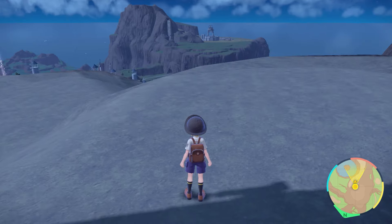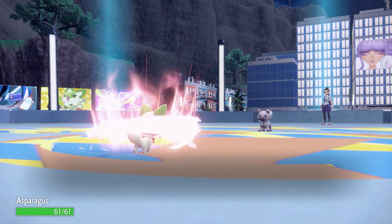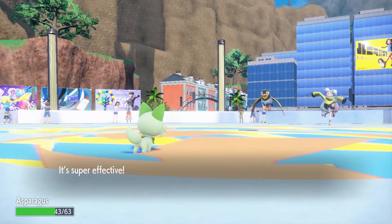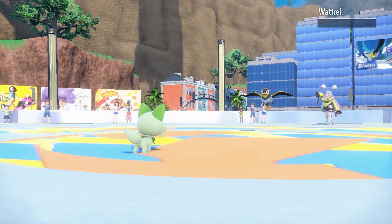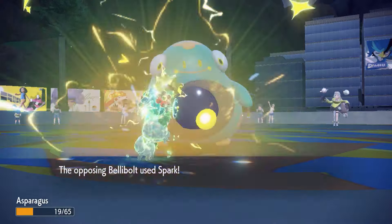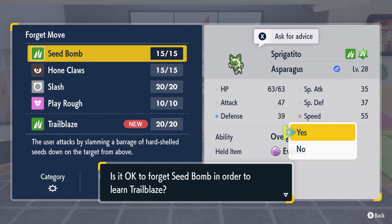With Giacomo still out of reach, we're off to Levincia for our next Nemona battle. We set up a single Hone Claws against Rockruff before one-shot sweeping Nemona's whole team with Seed Bomb. Time for the Electric Gym. Iono leads with Wattrel, who's Plucked for a third, but I decided to take the risk and set up two Hone Claws. Wattrel was then a one-shot with Slash. Next is Luxio, so we're back to plus-1 attack thanks to Intimidate — it was still a one-shot with a Tera-boosted Seed Bomb. However, Bellibolt survived Seed Bomb, and sparked Asparagusk to red health before going down. Last is Mismagius, who outsped and finished off Asparagusk.